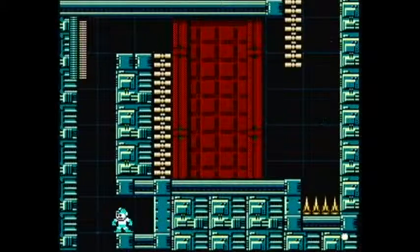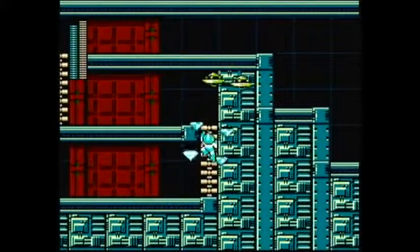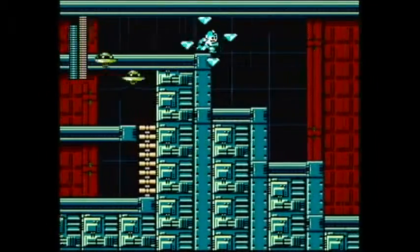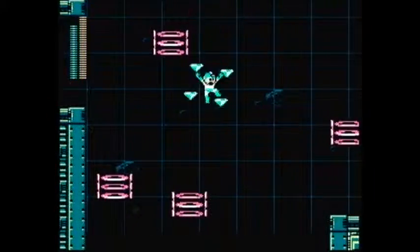I'm actually going to want more Jewel Satellite over Tornado Hole. Also, in one of the easier levels of the game, they have just spikes at the bottom of a drop. Can you believe that? It's not even like a Wily level — this is just a regular level. It's completely ridiculous.